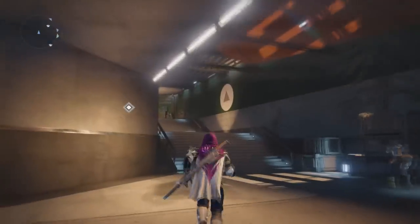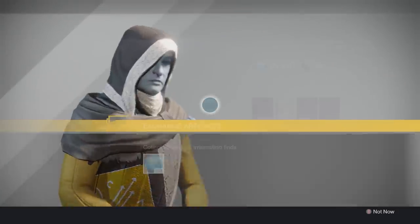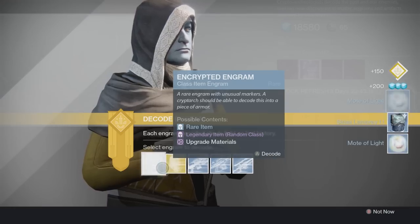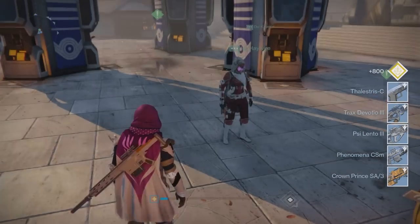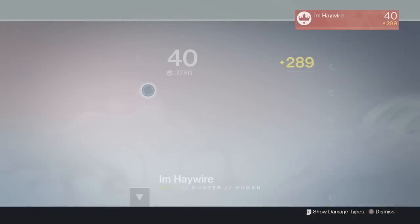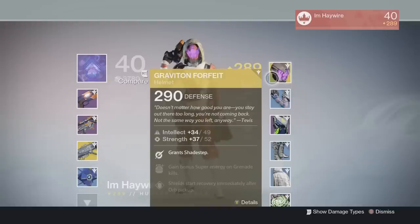I guess that's about wrapping up this Xur video, but before I wrap it up, I'm going to decrypt that exotic helmet engram and let's see what I get. I got a lot of engrams to decrypt, but I just decrypted the exotic engram and I got a Skyburner's Annex, which is one of the new exotic hunter helmets that just came out in the Taken King DLC. I am stoked that I got my hands on this. My buddy actually got the Graviton Forfeit — oh my goodness, does that helmet look sick. It grants Shade Step, as you guys can see.